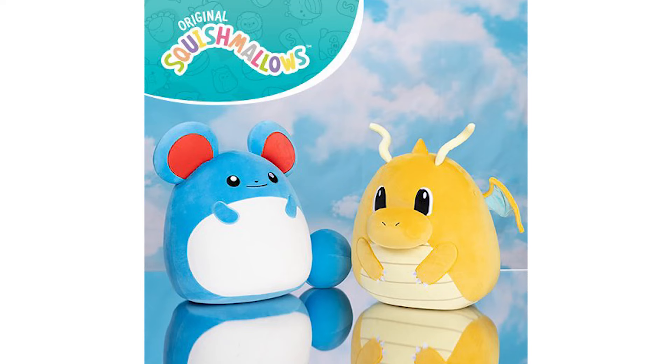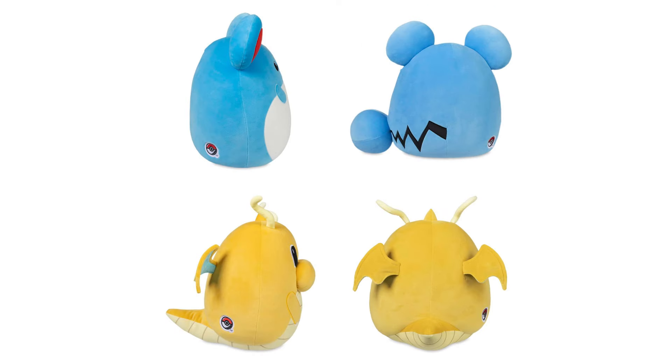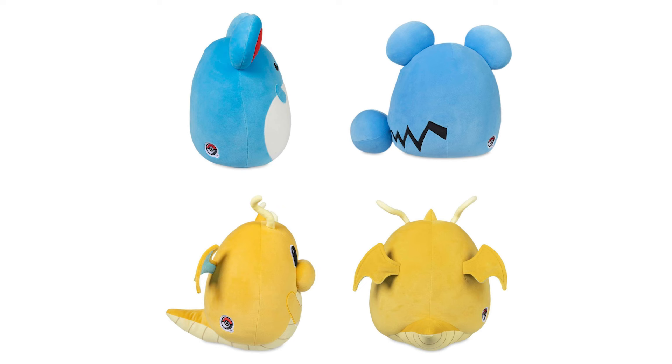Last week, as predicted, Jazwares released the Dragonite and Merill Squishmallows over on Pokemon Center, and surprisingly it didn't sell out immediately — though it was pretty quick. Regular versions should be hitting retailers like Walmart, GameStop, and Target pretty soon. The exclusive Pokemon Center ones have the little Pokeball embroidery on their back. Jazwares has done a pretty good job keeping these in stock and in rotation, so if you missed them there's a decent chance you can get them in the future.